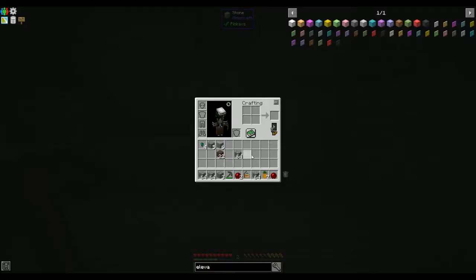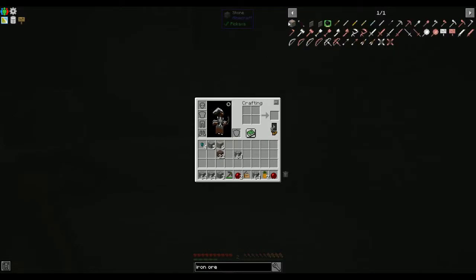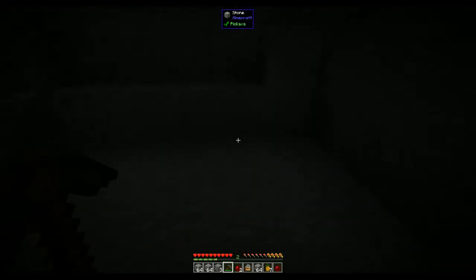Overworld... why 70, 69? Okay, anywhere between 1 and 63 — if I'm reading that correctly. Yeah, anywhere between 1 and 63.